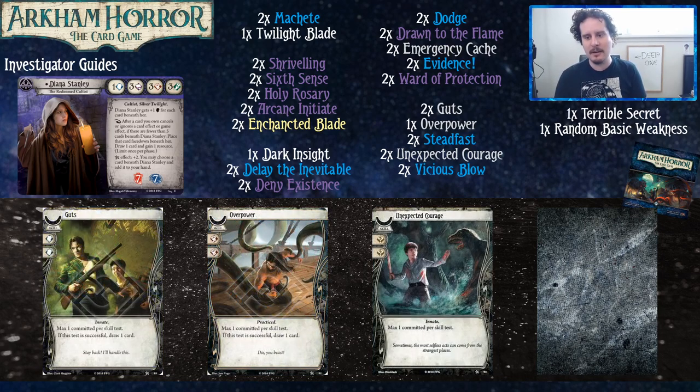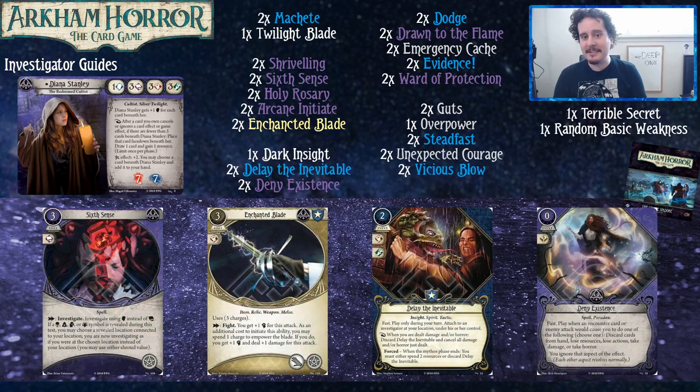Now for the neutral cards. Guts is especially good for her — it's quietly one of the strongest colorless cards in the game and it's in every deck we've done. Overpower is also fine as a one-off here to help her deal with enemies as they show up. And Unexpected Courage is just a good card, especially for a starting deck — lets you test almost anything at five. Or if you're at full power you can test your brain for nine just to flex on the game, and then draw the autofail and think, well, what did I expect?